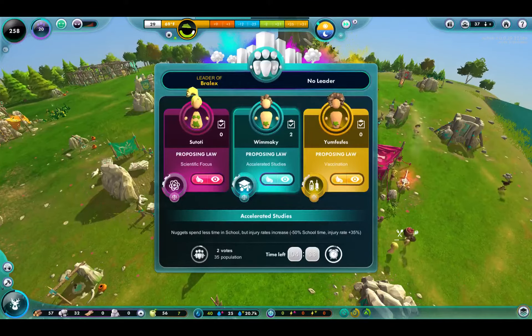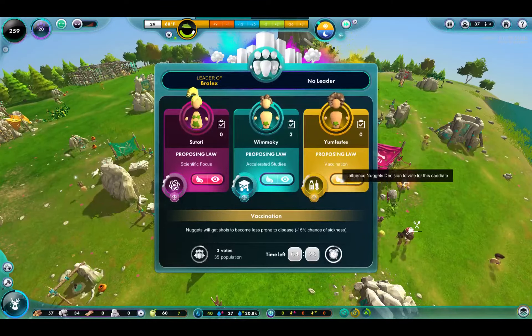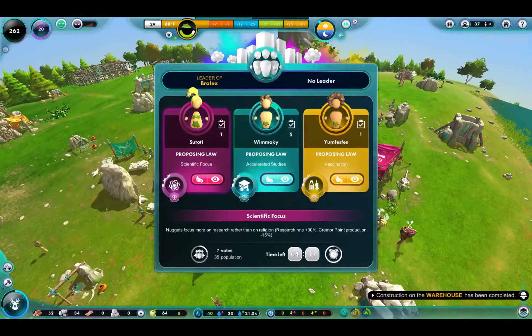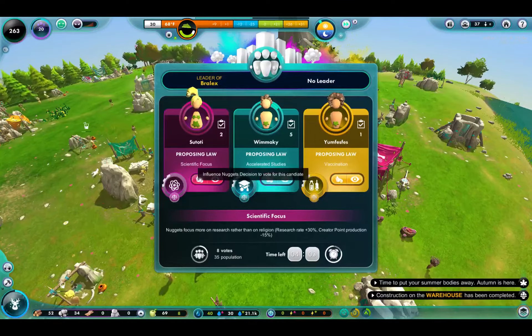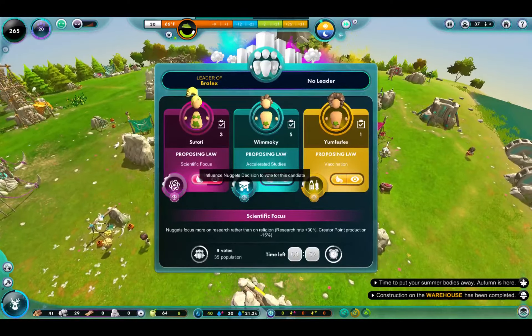Looks like they want education here — yeah, accelerated studies. Vaccination laws. Influence nugget's decision to vote for them. Move to nugget location. And science here — more on research than on religion. Increased research rate, but decreased creator point production. We have a ton of creator points, and I would love to get more research. I think I may influence their decision to vote for her. Winter's coming, creator.